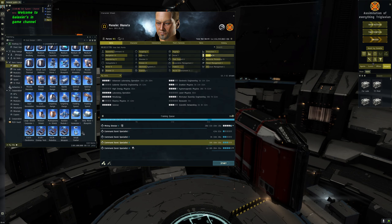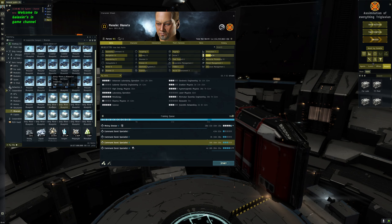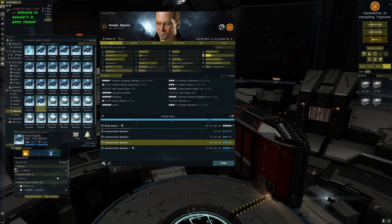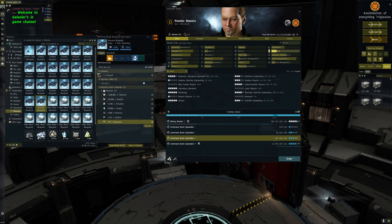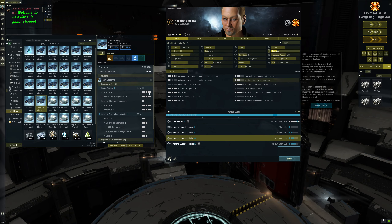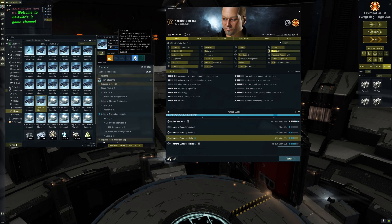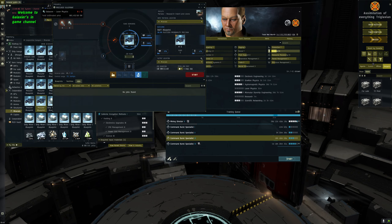So we've gone over material efficiency research, time efficiency research, and blueprint copies. Now let's look at the last option: invention. You can only do invention on blueprint copies, not blueprint originals, because the blueprint is consumed by the job - like manufacturing. Invention does require some skills I haven't fully trained up yet. It's also not guaranteed that you will get the output item.